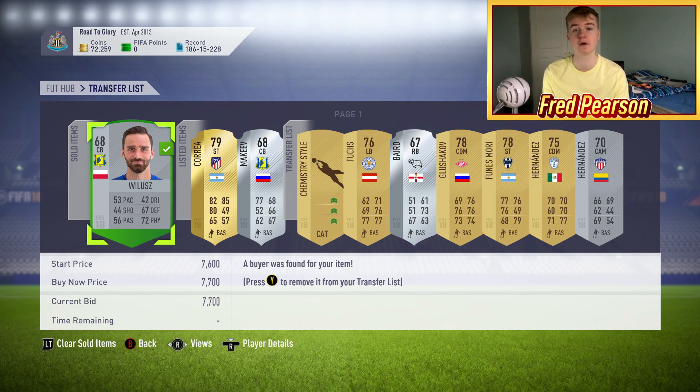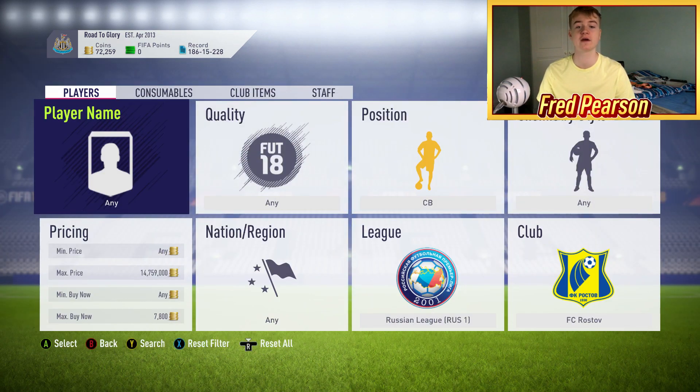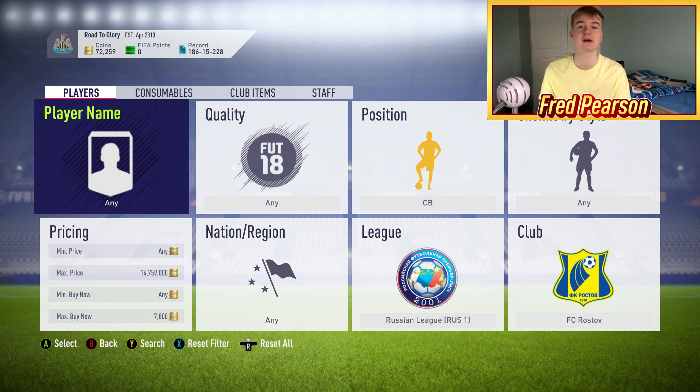The great thing with this trading method is it only takes one really lucky snipe — because you've got to remember these are just silver cards, they can get listed for like 200-300 coins. I've seen people pick up deals on Twitter and YouTube for literally 300 coins for players like this, and then you can go sell them on for 7-8k. Most of the time you're going to be making about 500 to 1,000 coins, but if you get lucky you can literally make 7 or 8k a snipe — that's how good this method is.